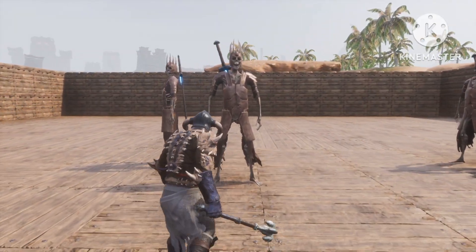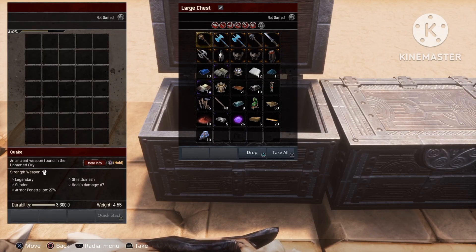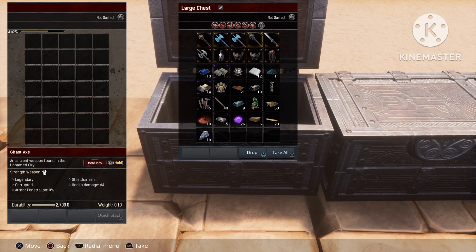Next up is the Wrangler — I also spawned in ten of those and we're gonna kill them quickly. Once again we have a Quake from that one, we have two Ghast Axes, we have a Heated Argument, and we have a Dunked Blade.